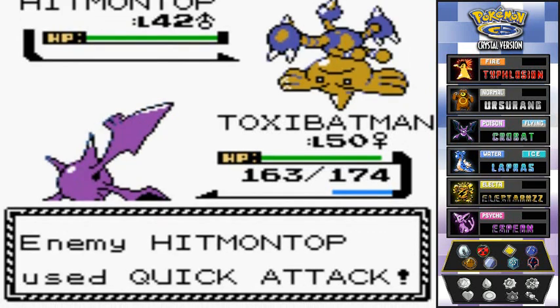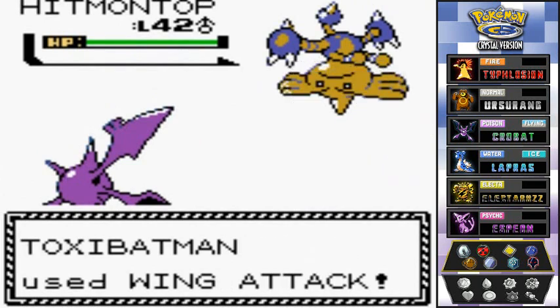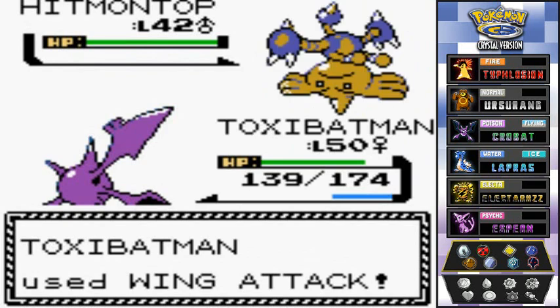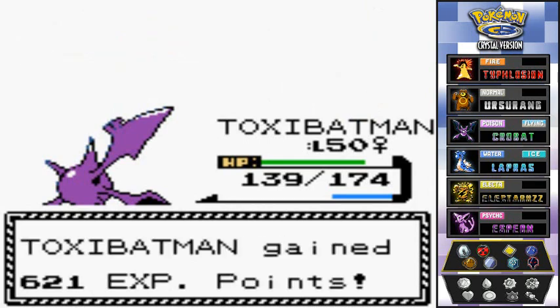Let's continue and go with the Wing Attack. There we go — bye-bye Hitmontop! How can you get a Hitmontop? I don't know, we shall find out eventually in a future episode of Pokemon.